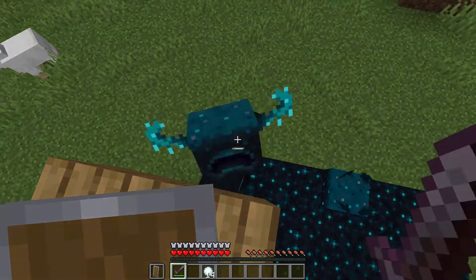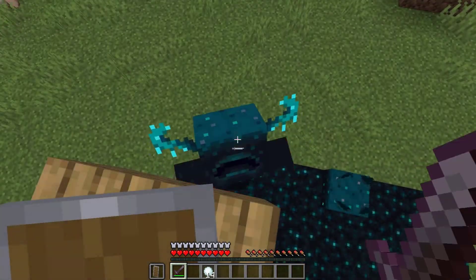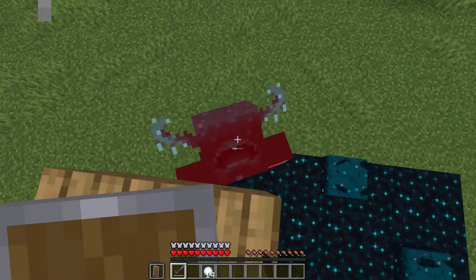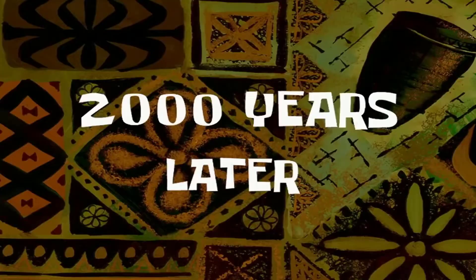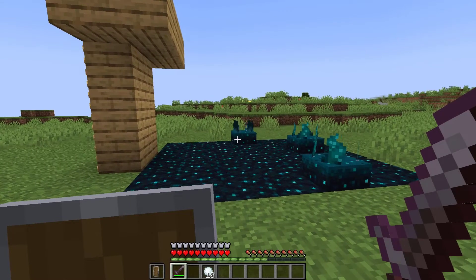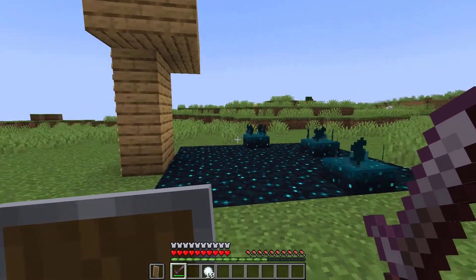If I fall off the ledge I'm basically screwed. I was wearing complete netherite armor and it hit me — it killed me in just like two shots. It's completely insane to even think about. All right, I'm finally done killing the warden and it took about 30 to 40 hits, which is completely insane. I don't think any mob is as powerful as the warden currently.